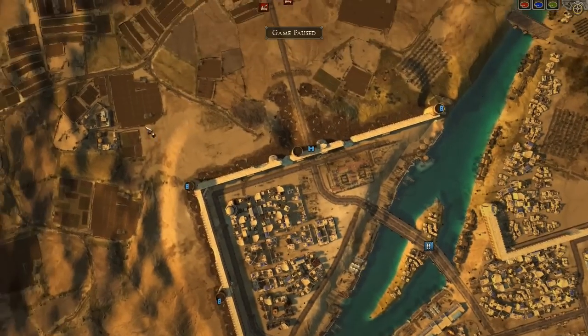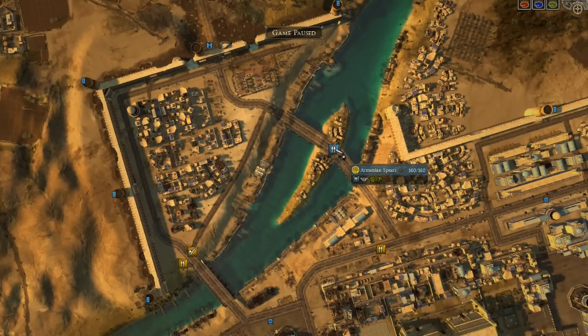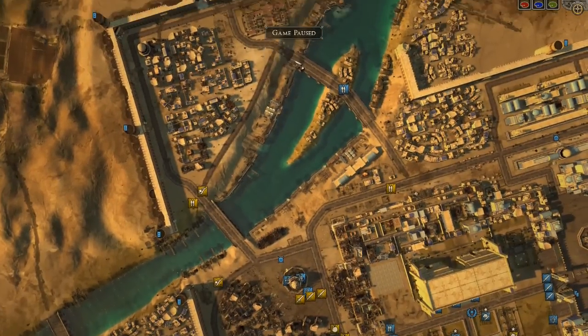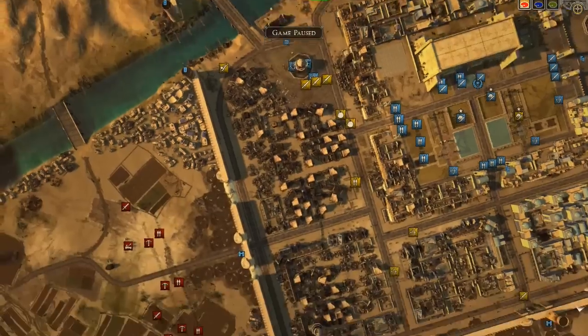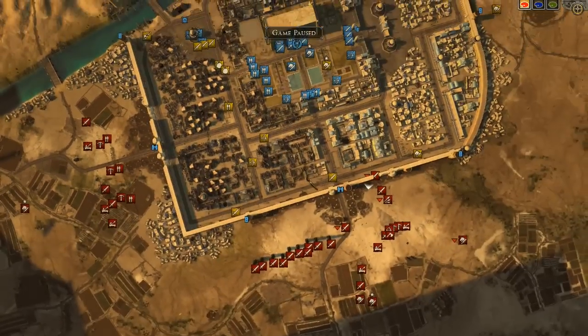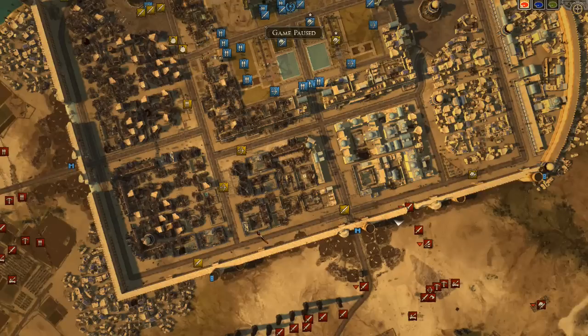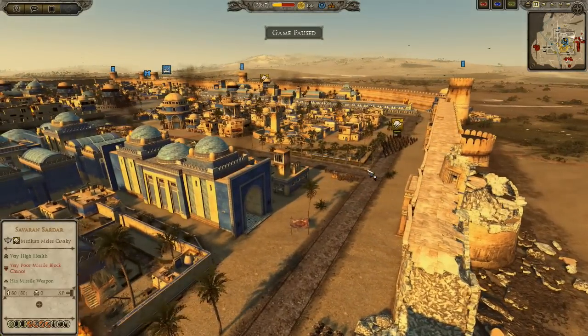We didn't really want to contest this portion of the city — it was too vulnerable — so we decided to pull back and hold the little island here with some Armenian spears and slingers to pick at opponents slowly. If the opponents try and come across the bridge, we'll put Armenian slingers in position to shoot them as they cross. Meanwhile, my allies are defending the inside and I'm going to be on external guard duty, trying to stop opponents from the outside.